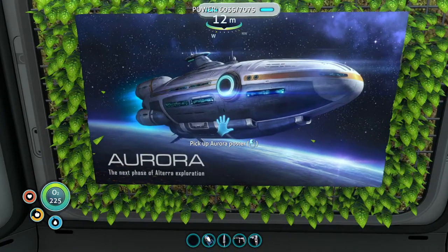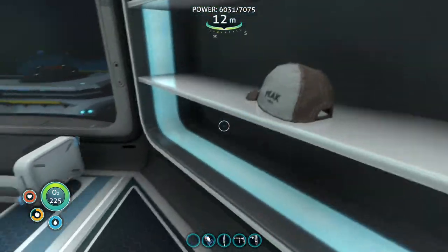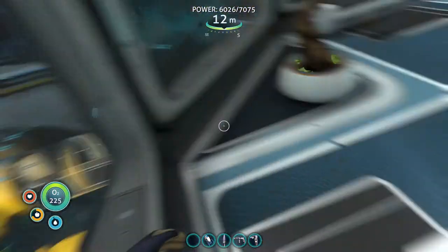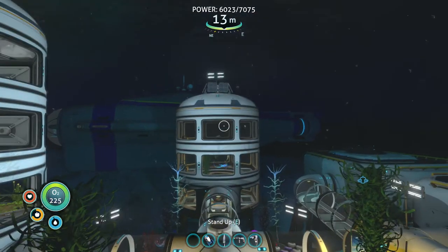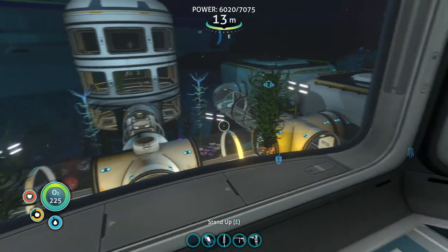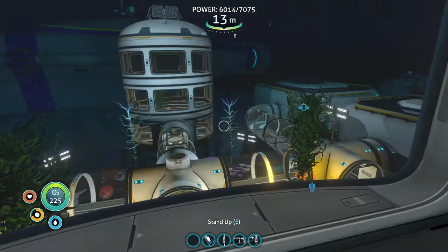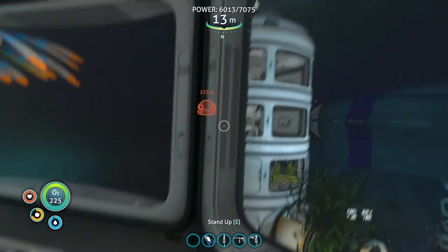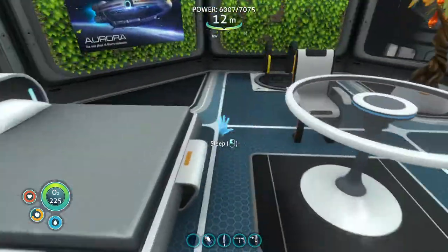The final room in this section — the first thing you see is the grass and the Aurora 'Next Phase of Alterra Exploration' poster. You've got your bed, a gray cap over here, a seat, lantern fruits, and you can just sit here and look at the base. I really like this because you can see the Cyclops, the power room, inside the aquarium, part of my garden, and my farm — you can basically see the entire base.